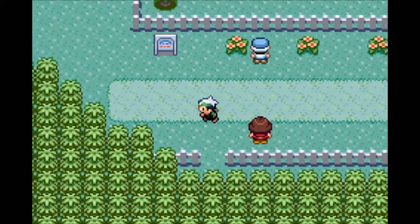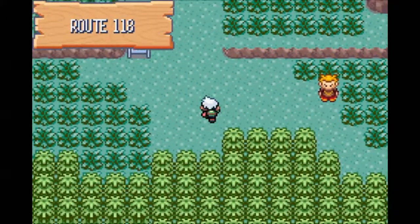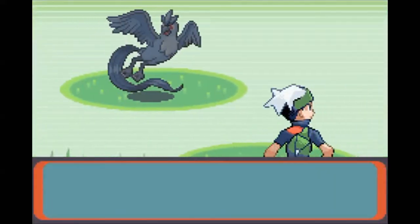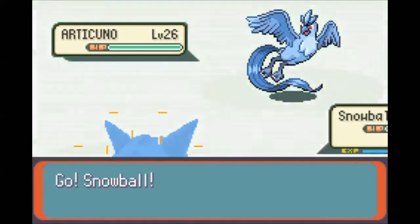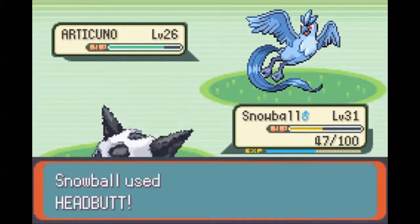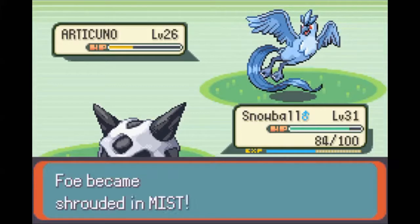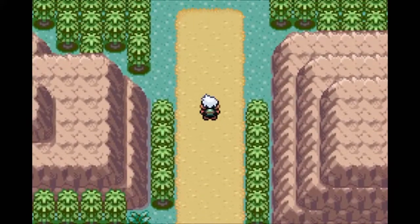I'll be able to catch stuff here later when I'm approaching the route from the other side. Let's grab this Poké Ball. Hyper Potion. Oh my god, really? Well guys, I can't get this Articuno. Honestly I probably wouldn't be able to catch it anyway, but I am going to kill it. This thing is a legendary - we'd switch this thing out for Snowball in a heartbeat. Can't catch it though. Oh well, at least we got to see it.